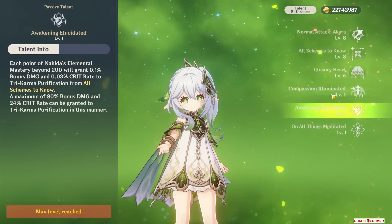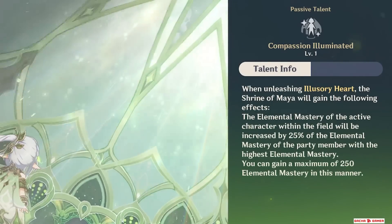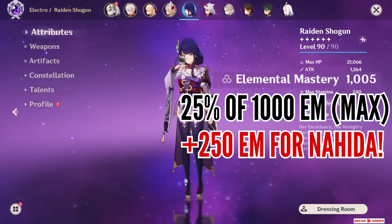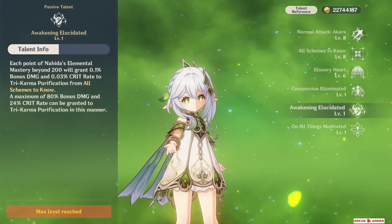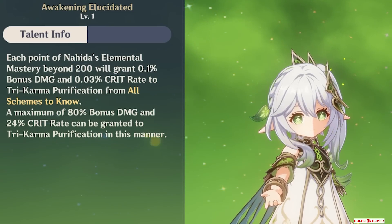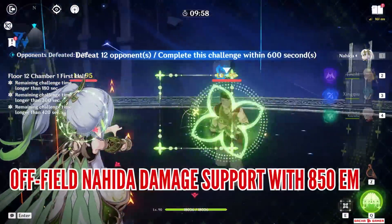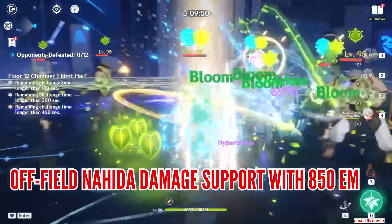It's also important to understand both her passives. The first one basically provides 25% or up to 250 EM from the highest elemental mastery party member to the active character when Nahida's burst is deployed. So when showcasing Nahida's damage during her burst, Raiden in the party had 1,000 EM, so the max 250 elemental mastery was utilized by Nahida and she ended up with almost 850 EM. The second passive is extremely important — after the first initial 200 EM Nahida has, every next 1 point will increase her Tri-Karma's bonus damage and critical rate by a small amount. At 1,000 elemental mastery — the max amount this passive can cash in — her Tri-Karma will gain 80% bonus damage and 24% increased critical rate.